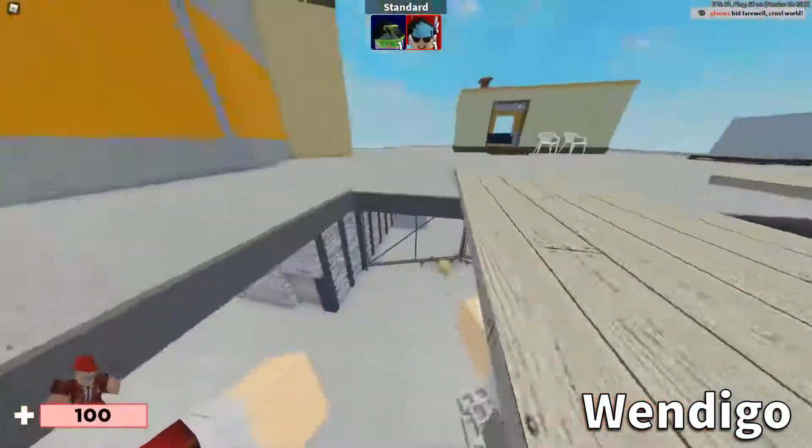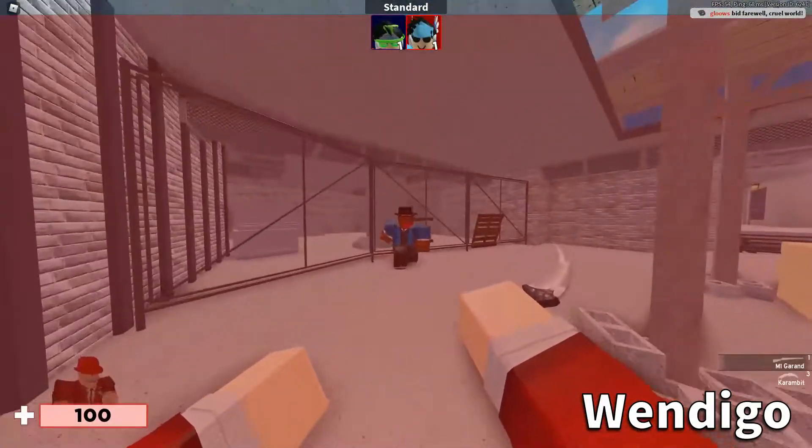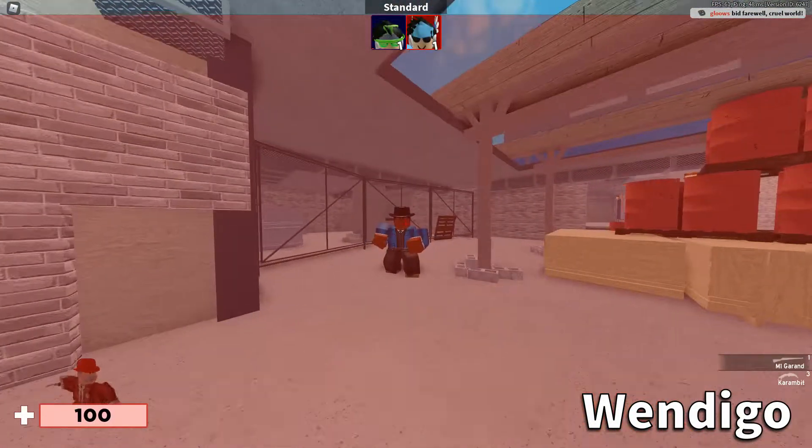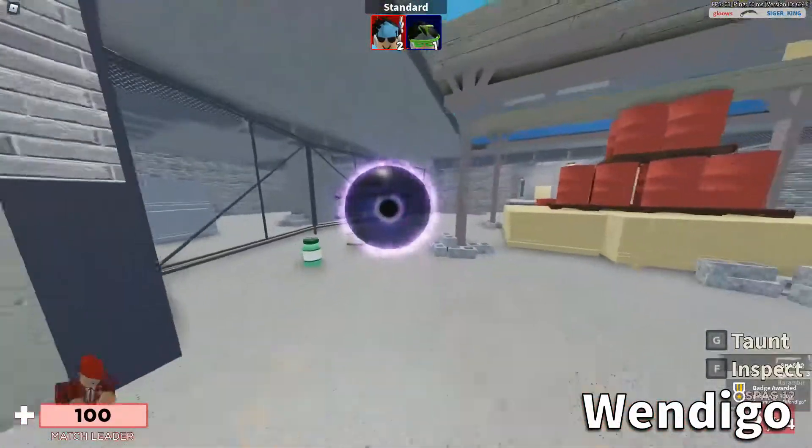You have to get the skull down here. You have to pick it up with E, so press E. And then I have to kill you. Yeah, I got it — so that's how we do it.